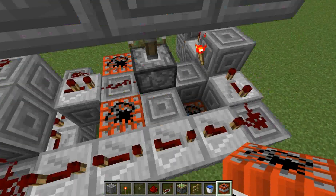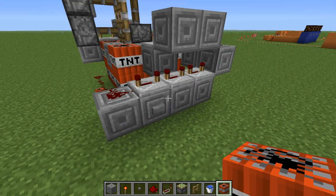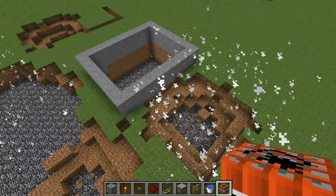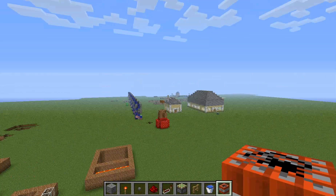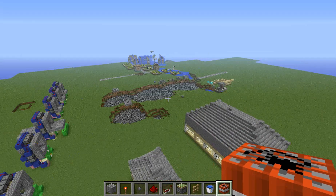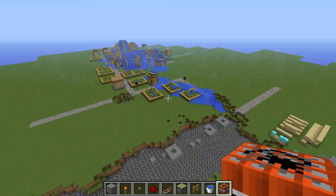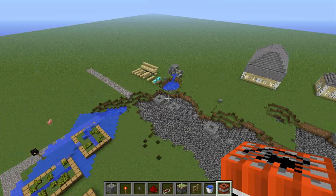This is what creates those gigantic craters in the ground, so don't do this unless you're going to say bye-bye to everything in your close proximity. You can see way over there — that creates craters like that. And what's weird is it always has that little circle at the very top still standing — that always survives. You can see how much destruction it causes. That was actually probably blown up by one of these.